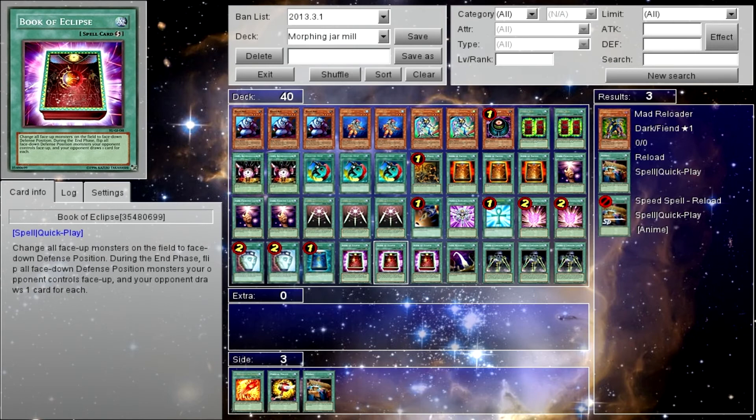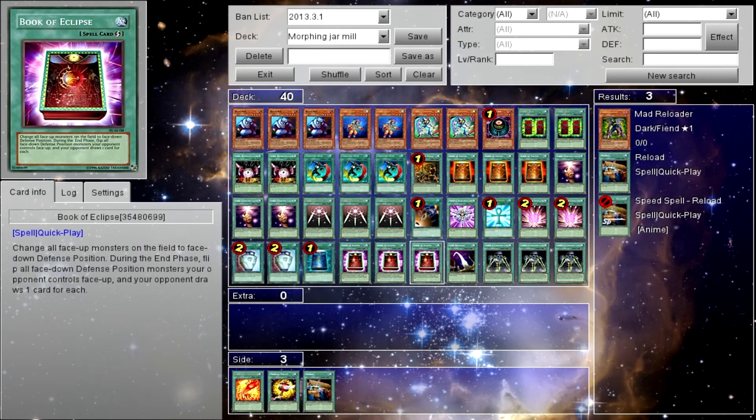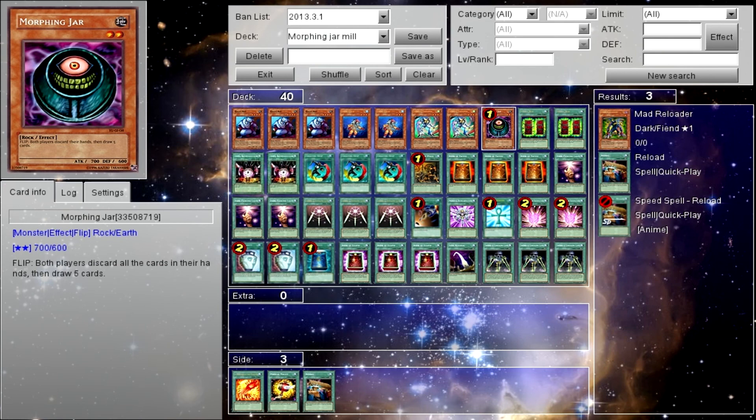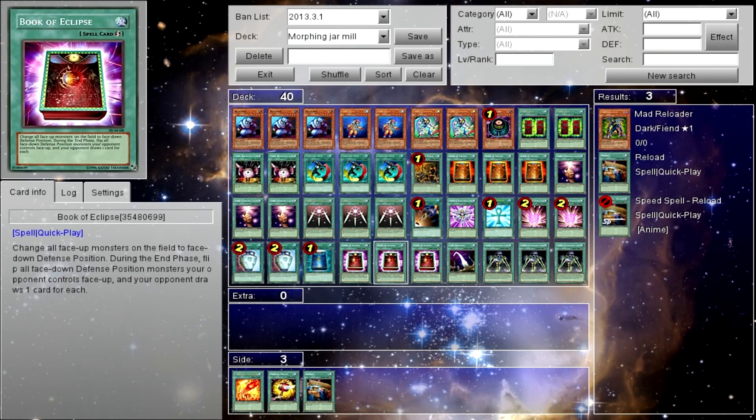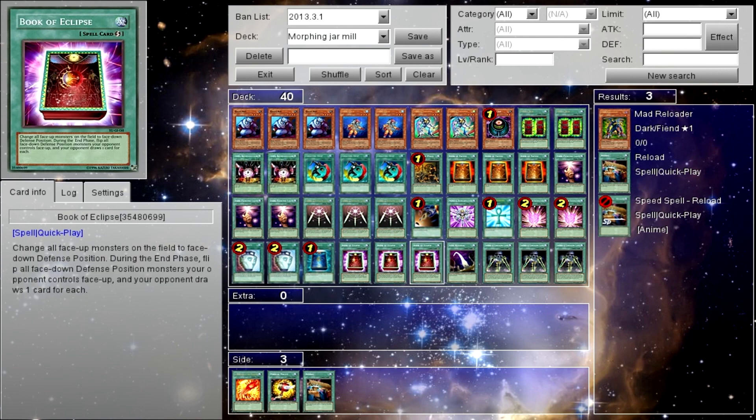Book of Eclipse: if Morphing Jar is flipped face down and you end your turn, it'll flip all face-down monsters face up and your opponent draws a card for every monster flipped up. The key is the effect goes off even if Morphing Jar wasn't specifically flipped down by Book of Eclipse — just as long as it was used during the turn. So you could use Book of Eclipse once, flip Morphing Jar up with Dark Piercing Light, flip it back down with Book of the Moon, flip it back up with Swords of Revealing Light, flip it back down with Swords of Concealing Light, then end your turn — and Book of Eclipse will still flip Morphing Jar face up. So your opponent draws one card for Morphing Jar being flipped plus five from his effect, and if they only have six cards left in their deck they can't draw on their turn and they lose.